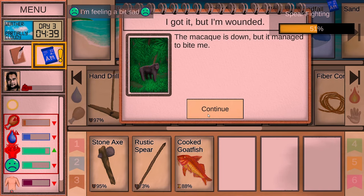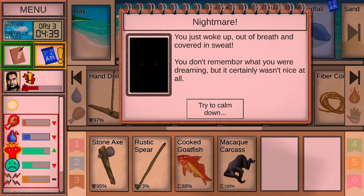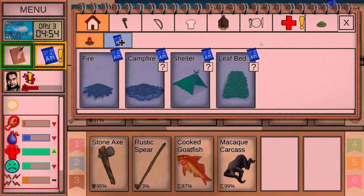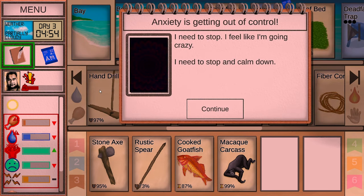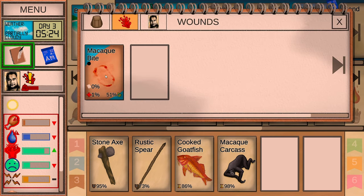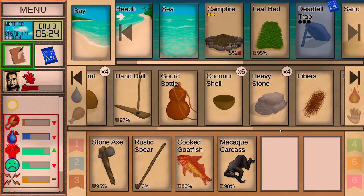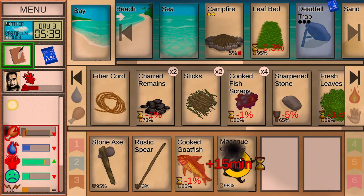Macaque is down but it managed to bite me — that's unfortunate. Nightmare: woke up out of breath covered in sweat, trying to calm down. Discovered the shelter, awesome! Anxiety is out of control. It looks like the bite is infected — interesting. I need to bandage this. Let's do a few things before we go to the forest.